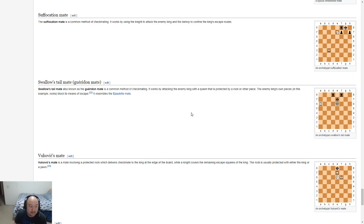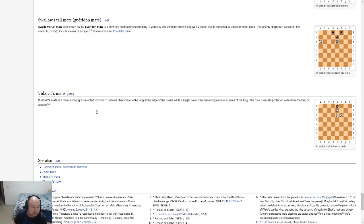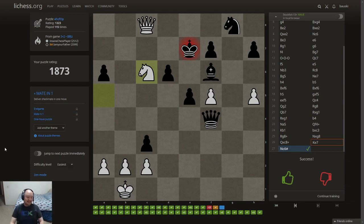The swallowtail — another one of those carpentry mates, very much like an epaulet mate, but slightly different. The queen and the king are slightly closer — I'd almost think of it as a dovetail except the position is rotated by 45 degrees. Vukovic mate — a combination of rooks and knights. Will I remember all of these names? Hell no. Will I remember any of these names? Possibly. I feel reinvigorated — let's continue training.